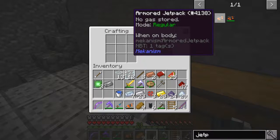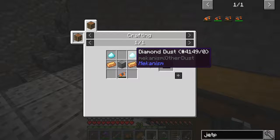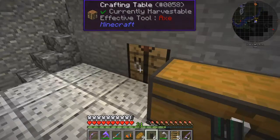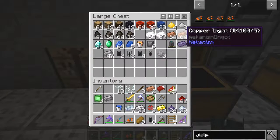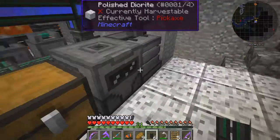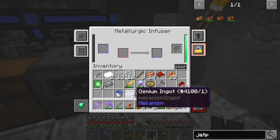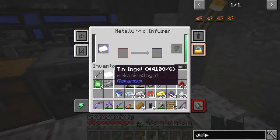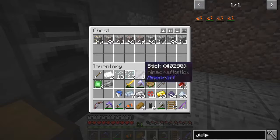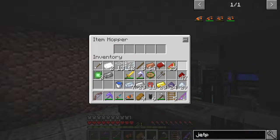The next stage is we can make an armoured jetpack — that's a steel block, two diamond dusts, and some bronze ingots. I haven't made any bronze yet, so let's make some. Bronze is another really good material in Mekanism. We'll put one tin ingot in here to start with because it needs to be tin dust. Probably the best way is to take a tin ore and put it through the process.